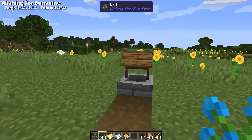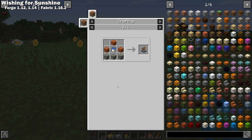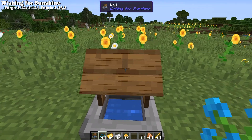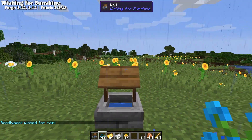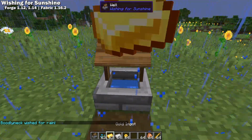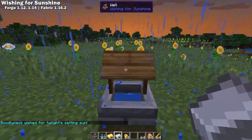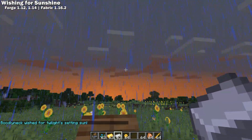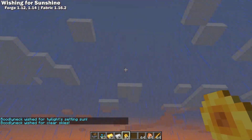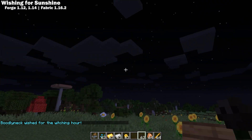Wishing for Sunshine is a Forge 1.12 and 1.14 mod that gives you a way to control the time and the weather in survival. This mod introduces a craftable wishing well that you can toss items into to instantly change the time and the weather based on the item that you throw in. By default, it has items to summon rain, morning, sunset, and clear skies. If you look in the config file, you can change these items to whatever you like, and you can also add items for midnight, noon, and thunderstorms.